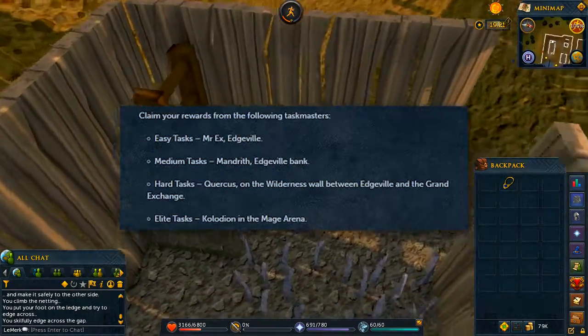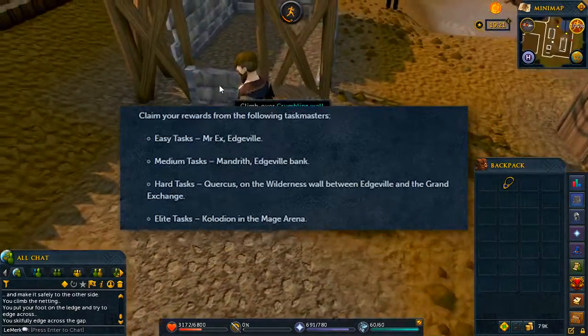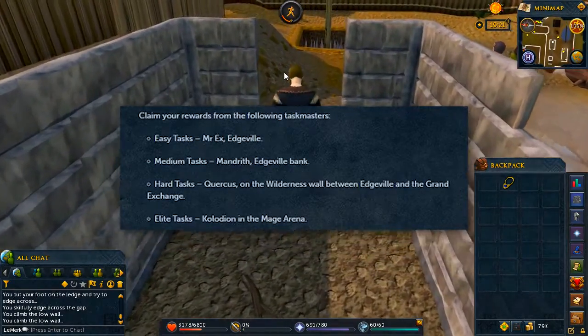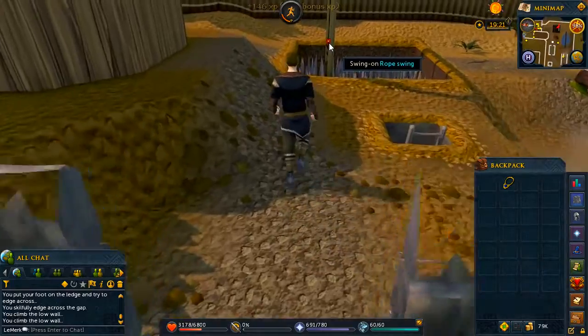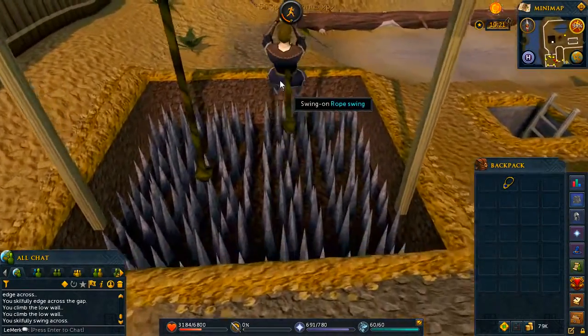You can claim the easy task rewards from Mr. X in Edgeville, the medium tasks from Mandrith in Edgeville bank, the hard tasks from Kuradal in the wilderness wall between Edgeville and the Grand Exchange, and the elite tasks from Kolodion in the Mage Arena.